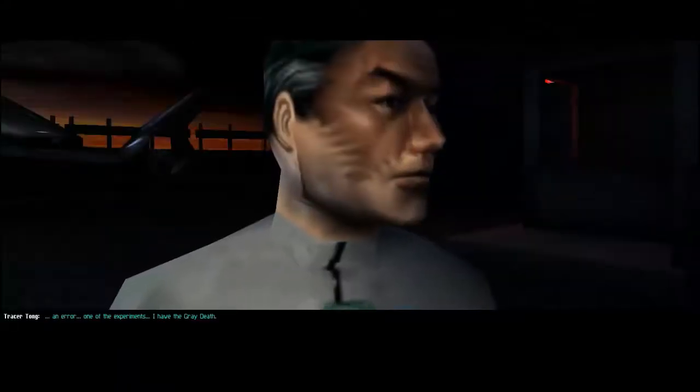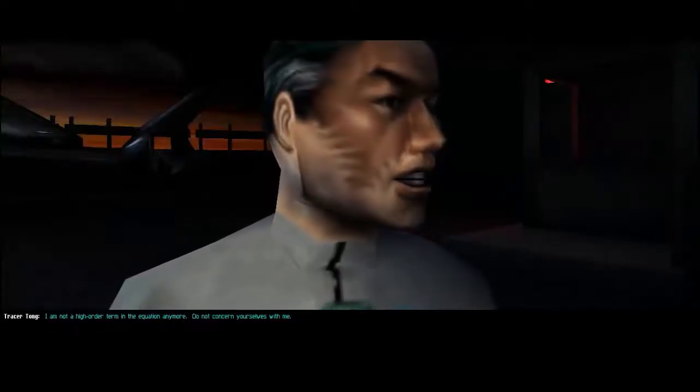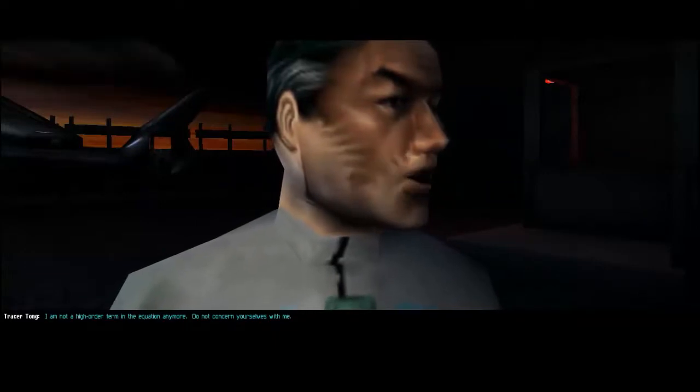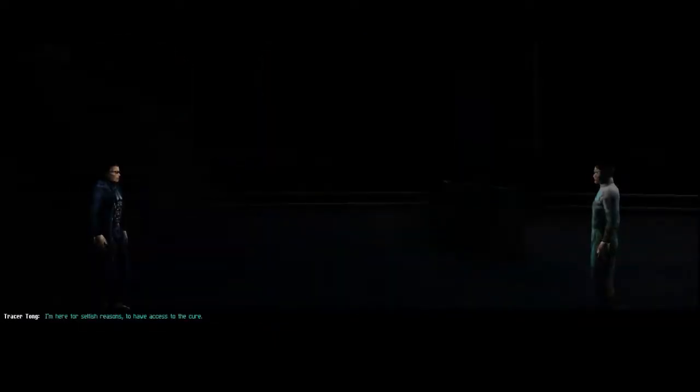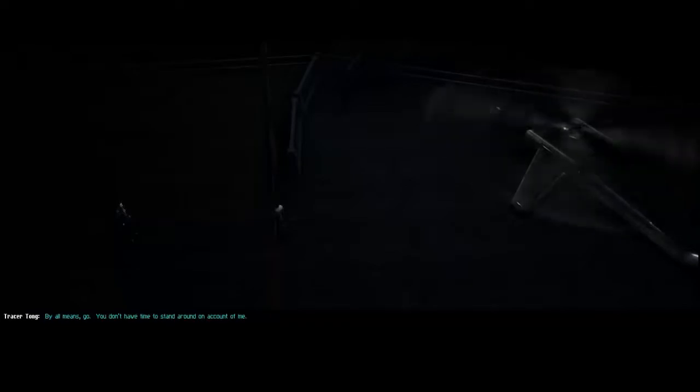An error. One of the experiments. I have the great death. He flew into San Jose and had no way to get here. I am not a high order term in the equation anymore. Do not concern yourselves with me. You aren't dead yet, Tong. Savage will take care of you. I'm here for selfish reasons — to have access to the cure. Let's just hope we're able to manufacture it. Savage's daughter failed to get the parts he needs for the UC. She's being held prisoner by Majestic 12. We should get moving. Tony Maris is on the way to help Tong. By all means go. You don't have time to stand around on account of me. Hop in, JC. Alright. So, sounds like Tracer Tong has the grey death. That's no good for anyone. Well, we'll see you next time.